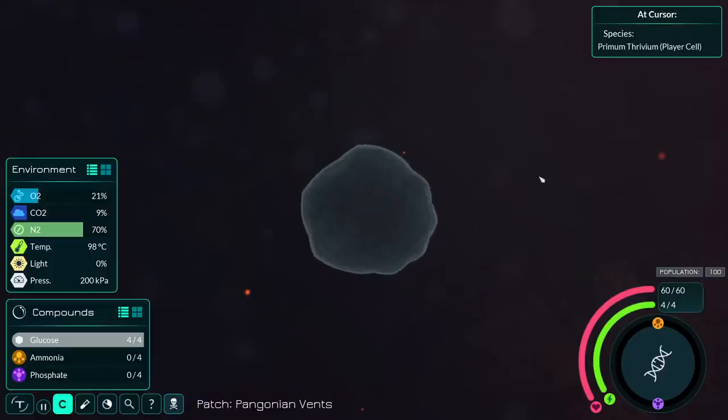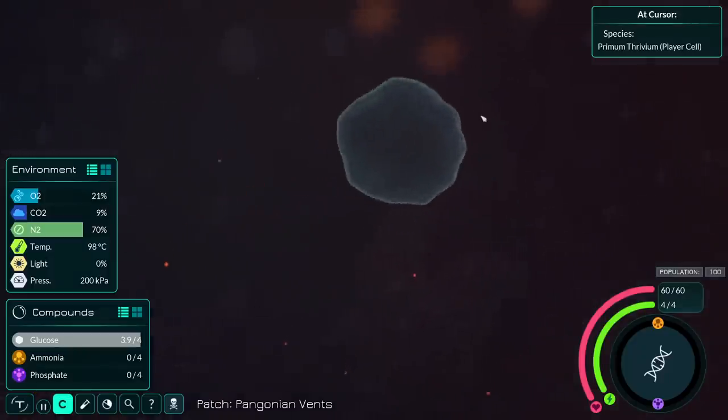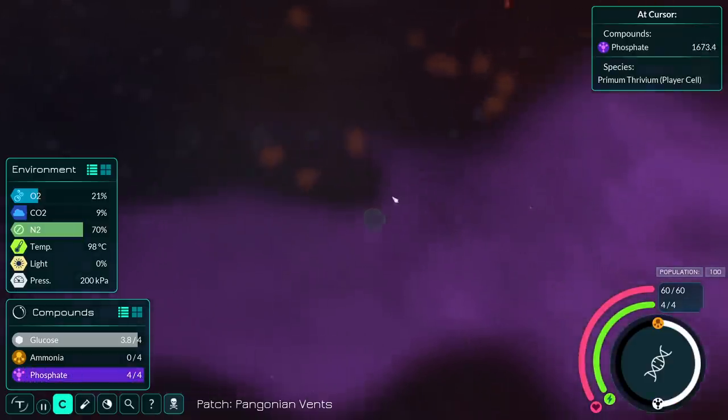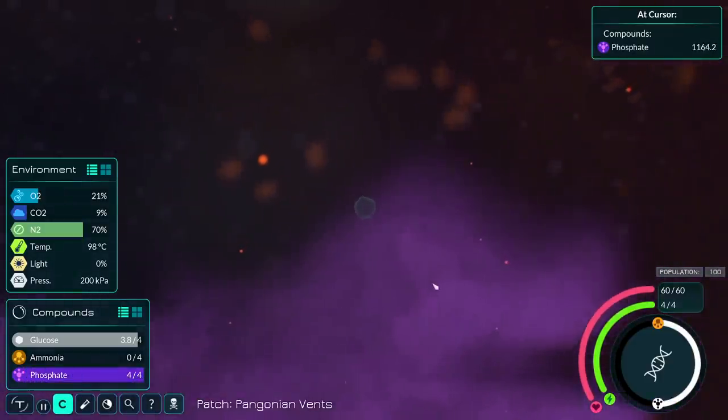Today we're going to learn so much — basically all the ways how not to do evolution. What I've learned since last time is that these guys need a lot of sunlight, at least in the way that I build them. Sunlight is like coffee: you need lots of it.